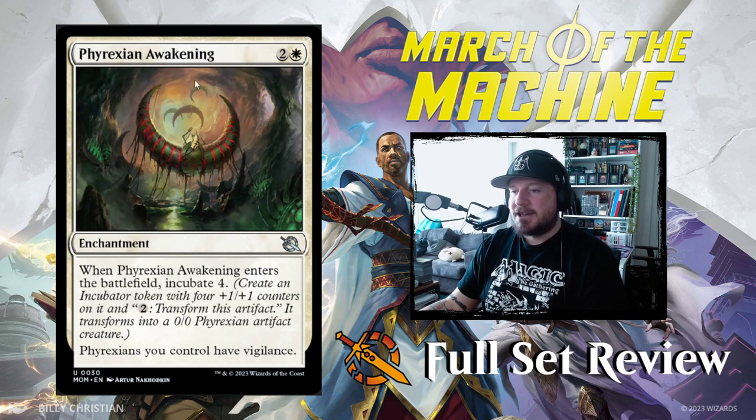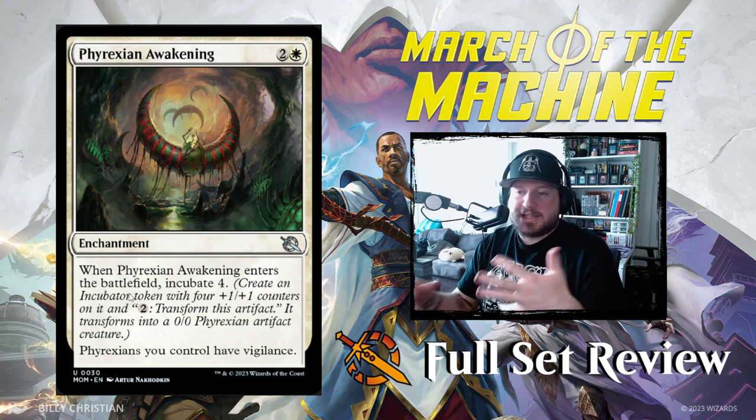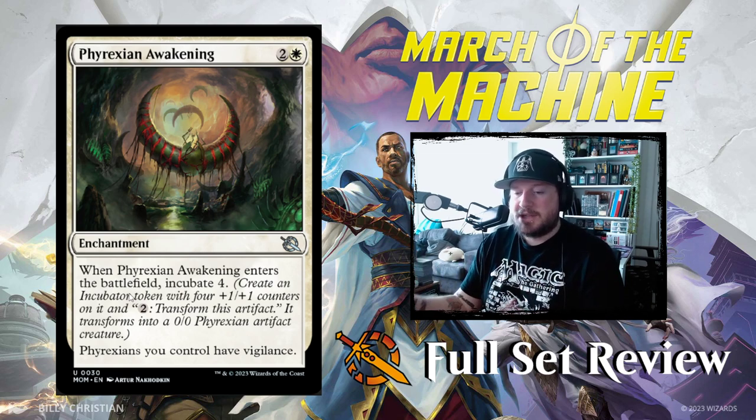Phyrexian Awakening — 2 and a white for an enchantment. When it enters the battlefield, incubate 4. So you get one Phyrexian token with 4 counters on it; pay 2 to transform it and you have a 4/4. It's expensive to get there, but not bad. And the enchantment's ability is: Phyrexians you control have Vigilance. That's really good — there are a lot of Phyrexians in white.